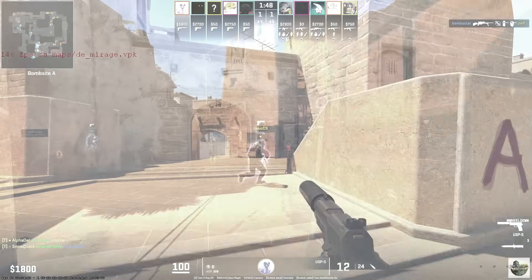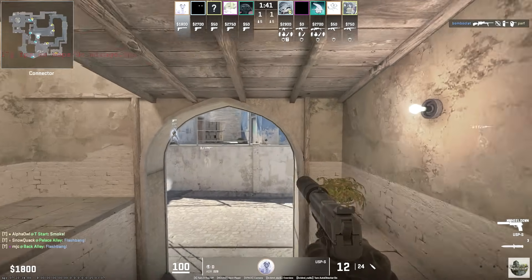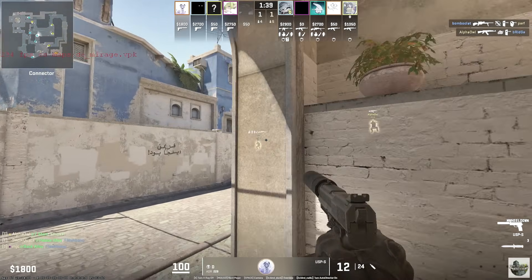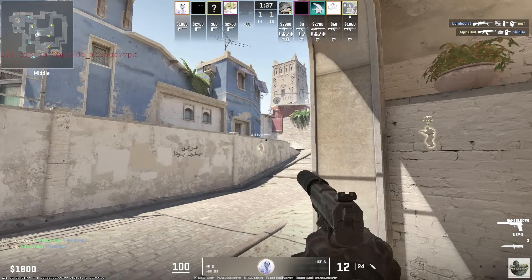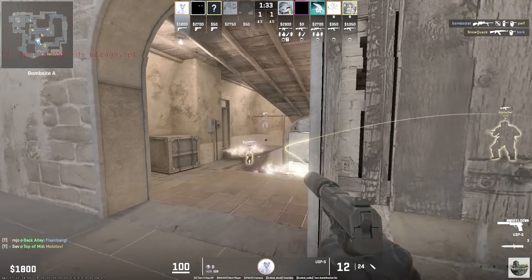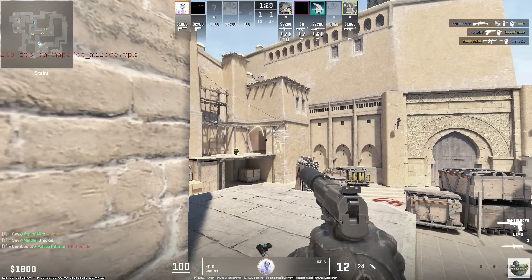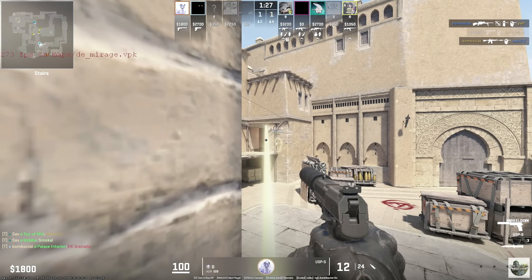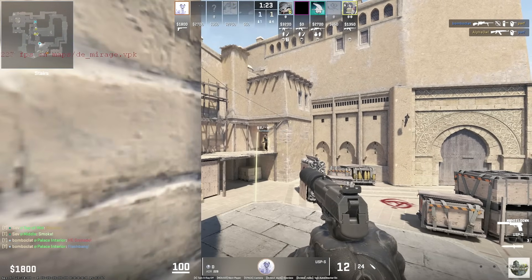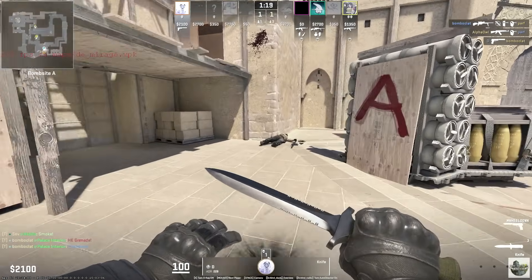D wants to save up some money, going with that USP. He spots one guy in mid but decides not to fight — actually he does go for an aggressive peek. He kind of aimed on the guy on the left-hand side but that's a pretty typical position. Teammate goes down, probably called out there's one guy in palace. Bomb throws a flash, dinks him and finishes him off. Nice dink with that USP.